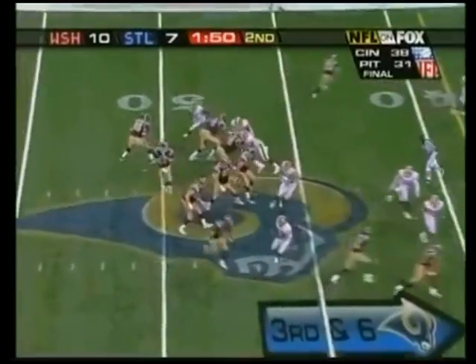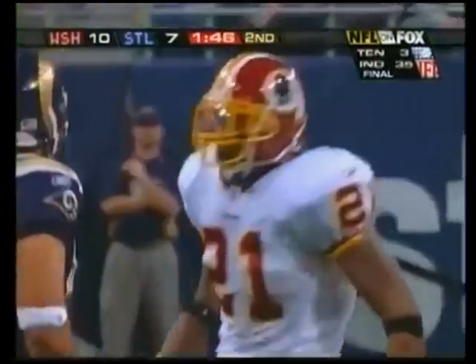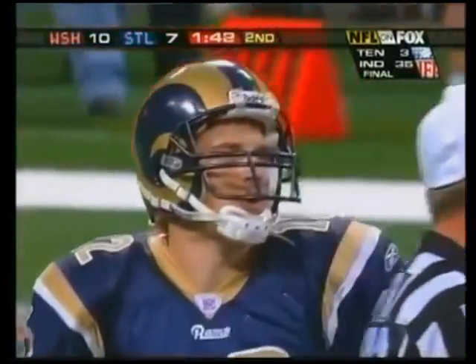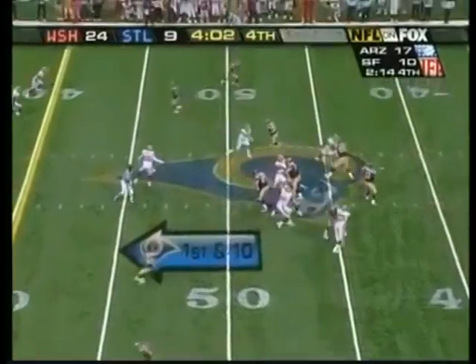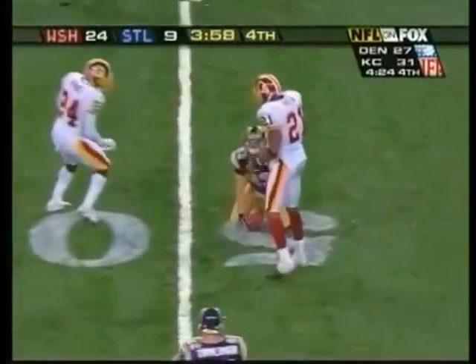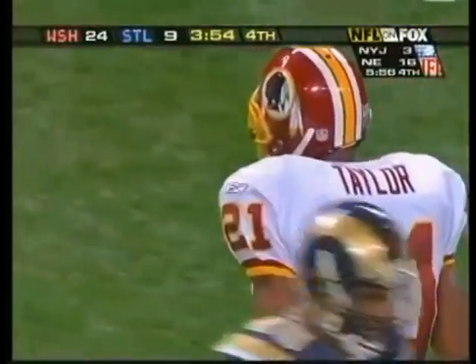Here they come with the blitz on the left side — Fitzpatrick feeling pressure from behind. Sean Taylor's got him! The sack for Sean Taylor, way back inside the Rams 45. It's a safety blitz coming from the inside. Then Fitzpatrick from the shotgun fires it out to Curtis at the midfield stripe — Sean Taylor comes up and drills him in the belly and takes him down.